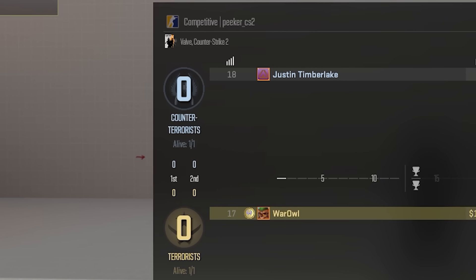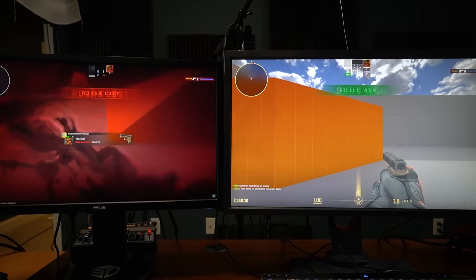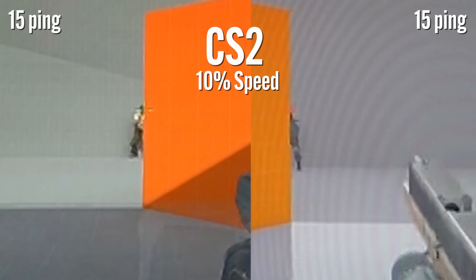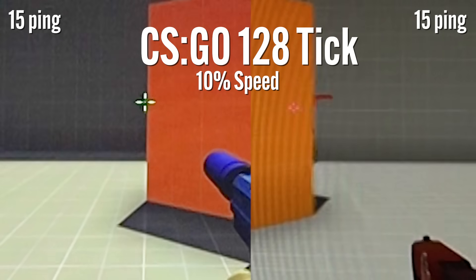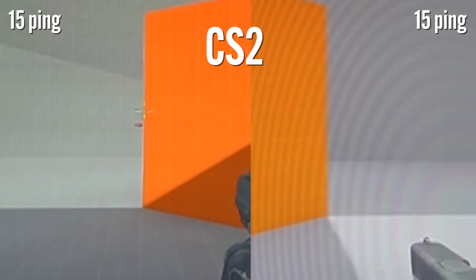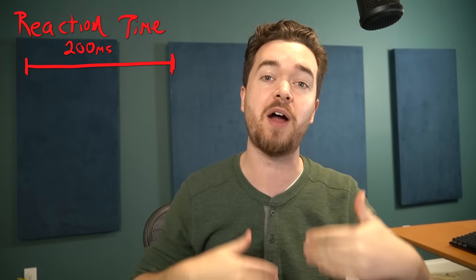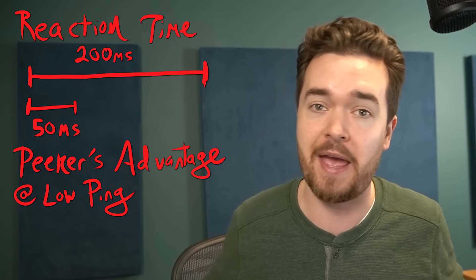First, we look at two players with identical low pings. This is our best-case scenario beyond playing on LAN. Movement desync on the CS2 server, the CSGO 64 tick server, and the CSGO 128 tick server were virtually identical, consisting of three frames for moving, shooting, whatever. The camera is recording at 60 frames per second, so three frames is 50 milliseconds. To simplify it, let's say a Counter-Strike player's reaction time is 200 milliseconds, so the peeker's advantage in a best-case scenario is about a fourth of a Counter-Strike player's reaction time. I think that's pretty good.